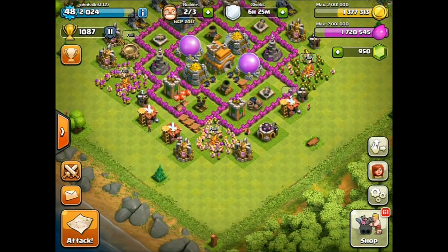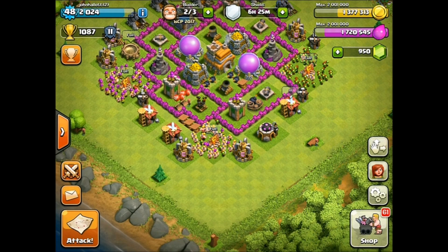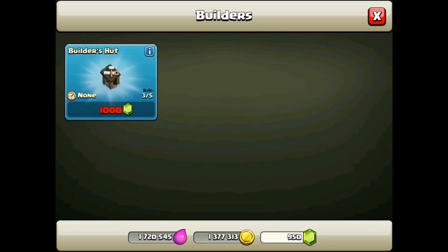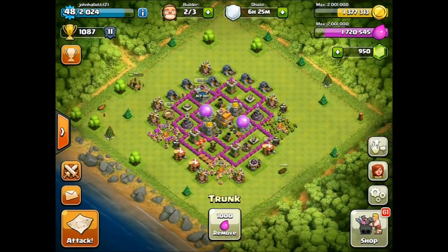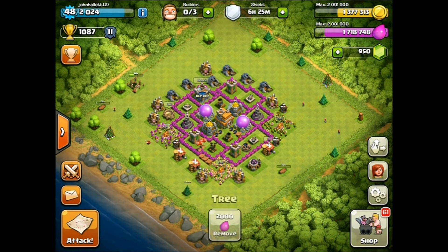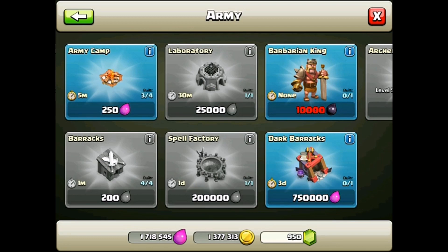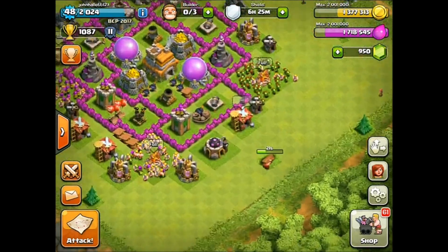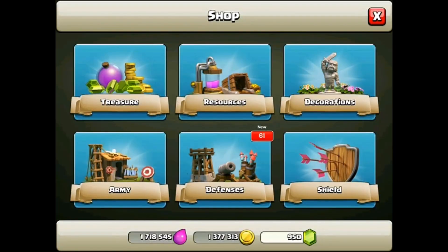Let's just take a minute. I'm not going to spend any gems because we're at 950. You saw the last Let's Play — we are getting really close to getting that fourth builder. I want that fourth builder so bad and we're just 50 gems away. Let's take care of those trunks here. Let's continue with our journey here looking at new things. We're going to get that army camp in just a second. I'm going to wait for the trunks to vanish and hopefully give us some gems.